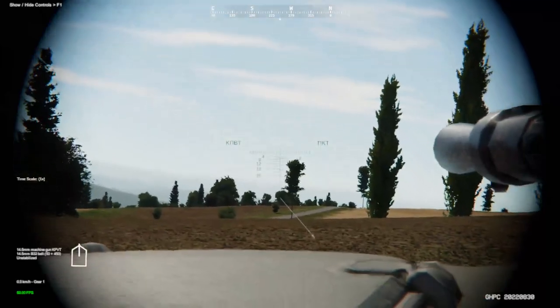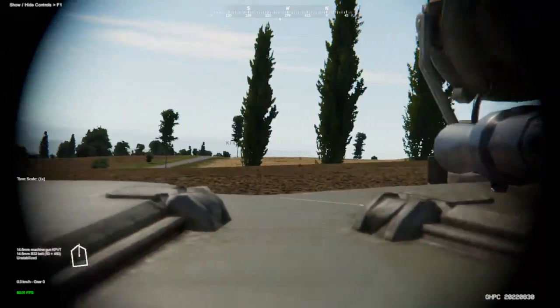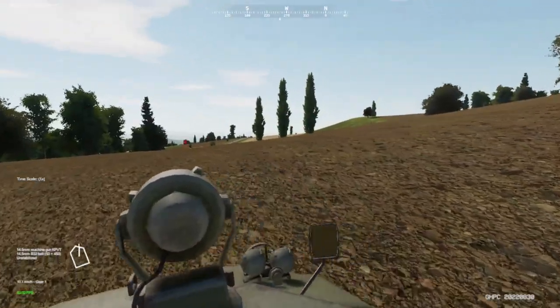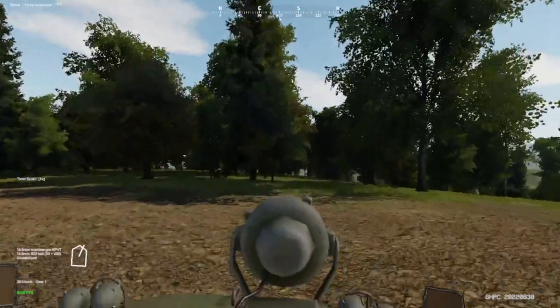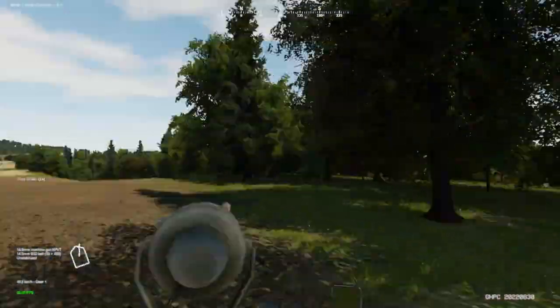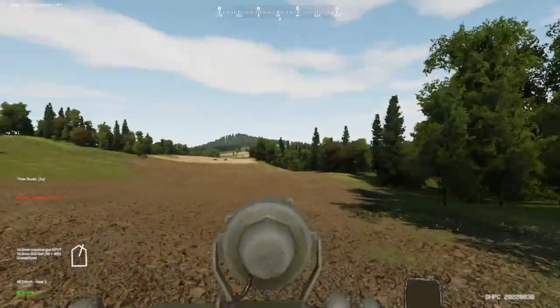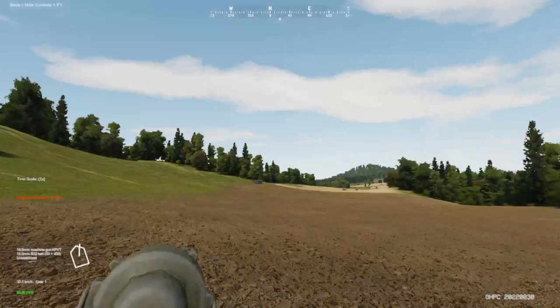We stop just shy of this hill. Sweeping right — we do have someone, and we're immediately going to expose our flanks rather than reverse since that's too slow. Sorry to the troops we're carrying — we're just going to get out of here. Our rear armor is also about seven millimeters, and our engine was damaged — down to 21%. No problem. We report back to our units.